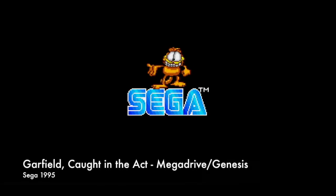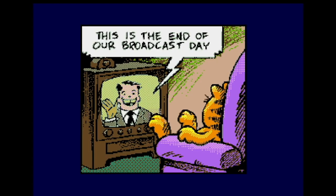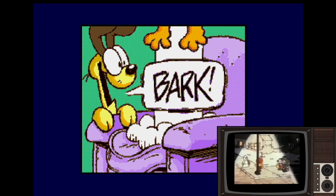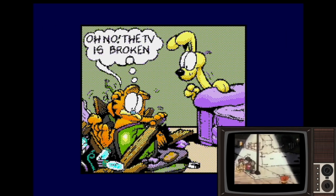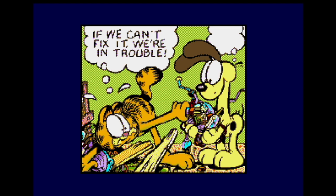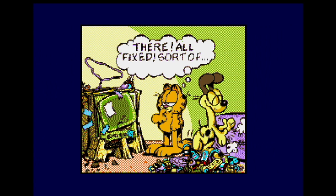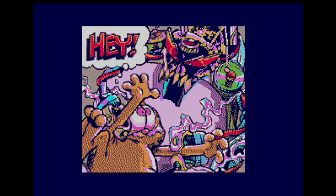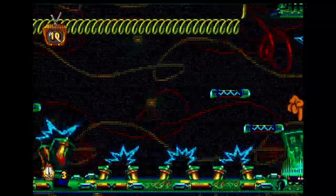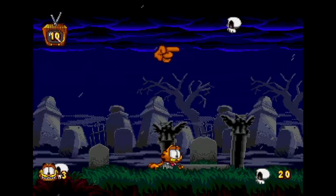Kicking off my list at number 10 is Garfield: Caught in the Act for the Sega Mega Drive, released in 1995. This rather decent Sega platformer has you play as Garfield, the lasagna-eating cat from creator Jim Davis, who actually hand-drew all the sprites in this game. After Odie scares Garfield, the TV breaks. They try and fix it, with inevitably some parts being thrown away. An electronic monster called Glitch appears and transports you into the TV. All the levels resemble cliché TV genres, with level 1 being the horror-themed level — Count Slobula's Castle.